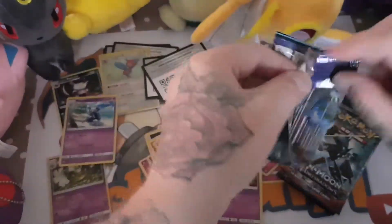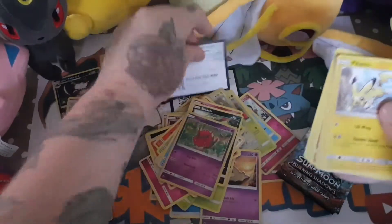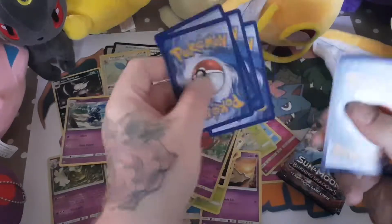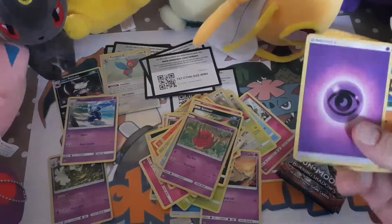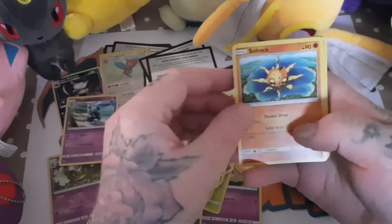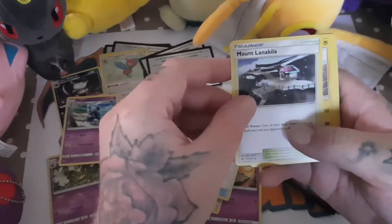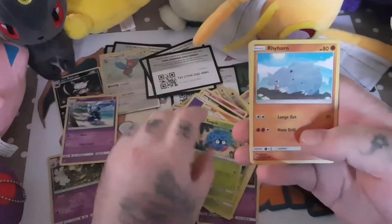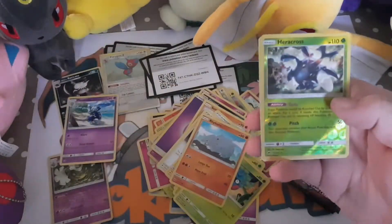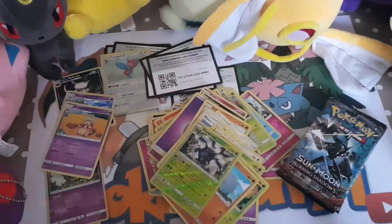Next pack. There's the code. Four from the back — one, two, three, four. And we have a Psychic Energy. A Slowpoke. A Wishful Baton. Mawile. Lairon. Fomantis. A Nidoran. Dewpider. Tangela. Raihan. A reverse holo rare which is a Heracross. And the rare is a Steelix — non-holo.